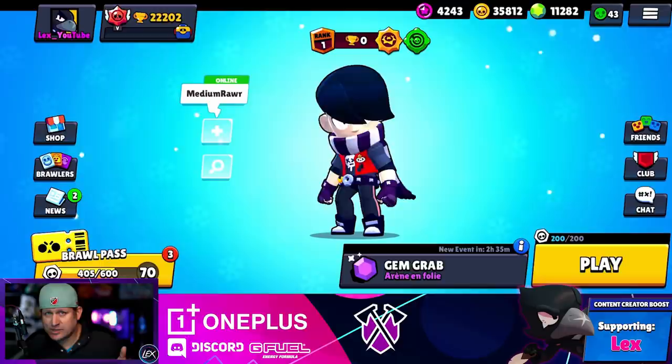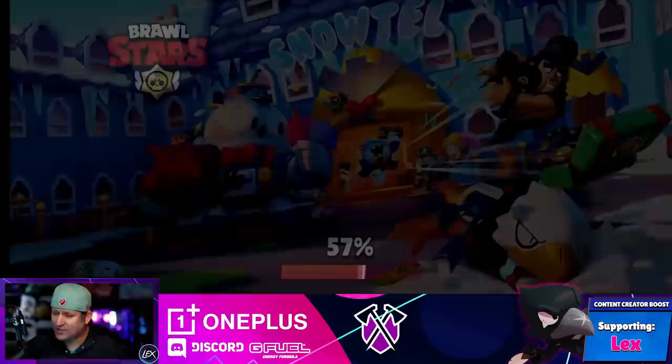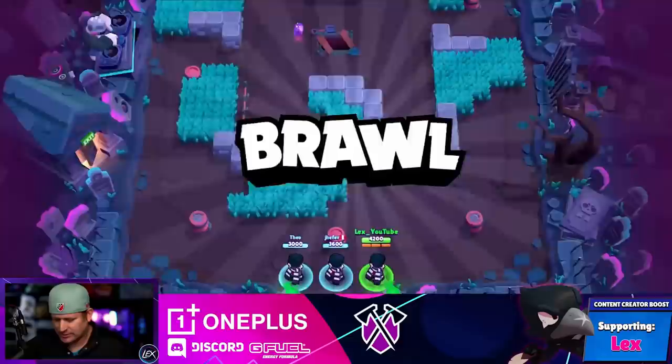I hear tell that Edgar is kind of breaking the game — it was in maintenance forever. I don't know, I was sleeping. I need my beauty sleep. It's not working. They say that if you play the Gem Grab map, you should be good to go. We'll give it a shot. First game right here with Edgar in Gem Grab. Probably going to be six Edgars if I had to guess. Yeah, that's about what I thought. Let's do this.